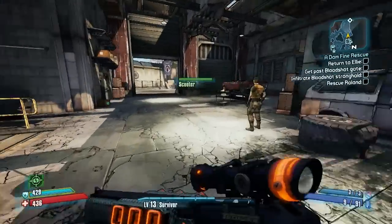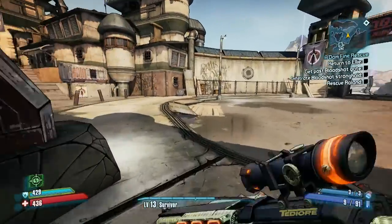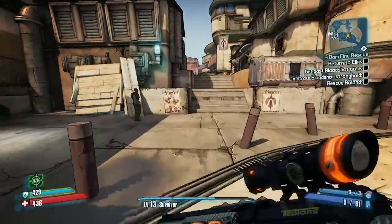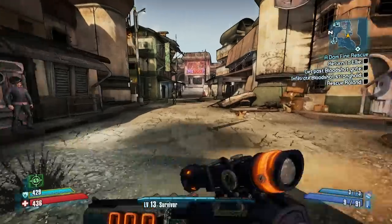The next mark is located outside of Moxxi's Bar, just off to the right-hand side if you exit. Run up these stairs and then turn around and find it. It may take a couple of tries.